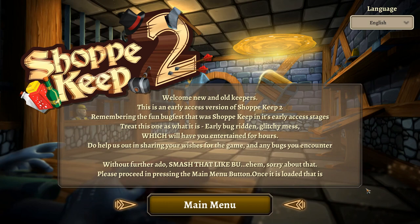Hey guys, Dre here, and today we're gonna be checking out the upcoming Shopkeep 2. It's good to be back — we're playing all the old games we used to play because they're all finally being updated. Shopkeep 2 is coming out on April 26th. I got a little preview copy here, and we're gonna be checking it out today. We get one hour to check it out, and this is an early access version of Shopkeep 2 — remember the fun bug fest that was Shopkeep in its early access stages?